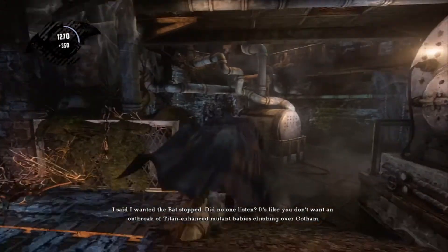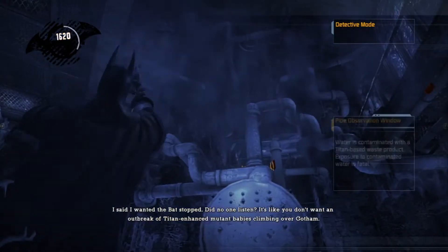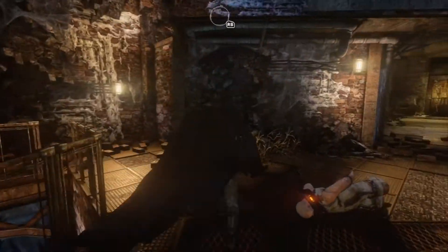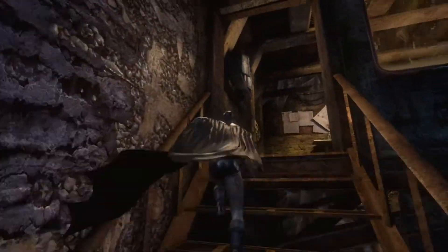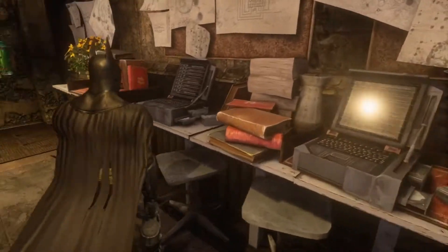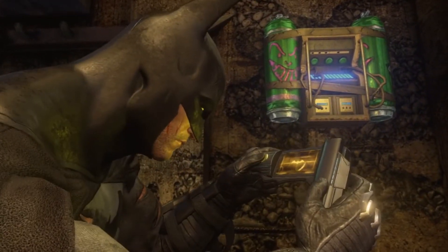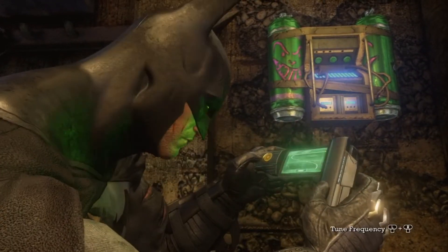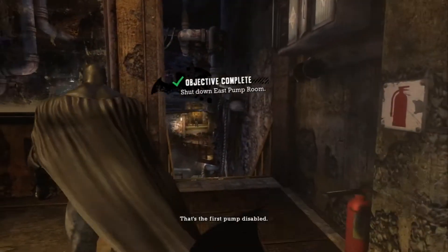Alright, now I need to turn off the pump. Where is it? I think it's right in here. This looks like a room where you control this stuff. Oh, is this it? Oh yeah, here we go — I gotta hack it. Hopefully the bombs don't blow up. Wow, I got that one real quick. That was super fast. Alright, pumps are down.